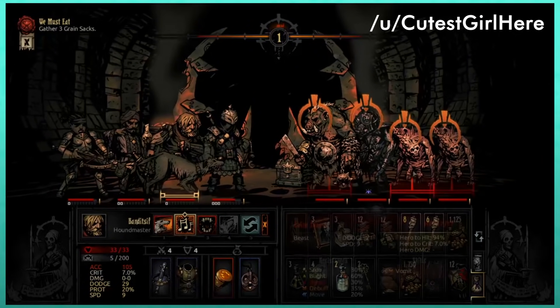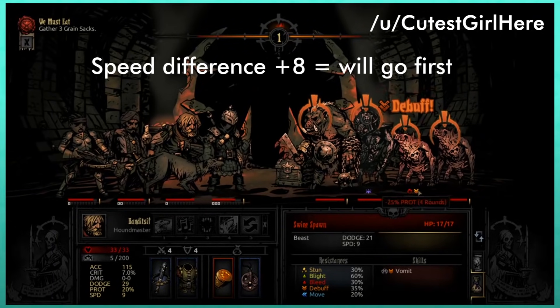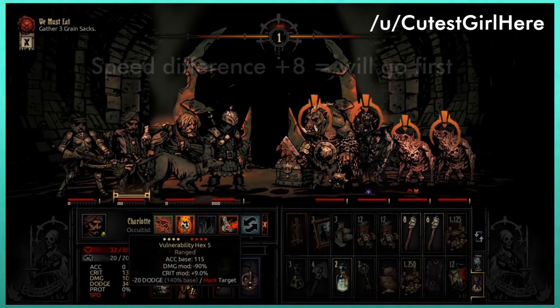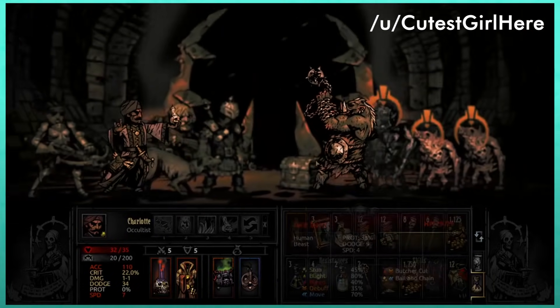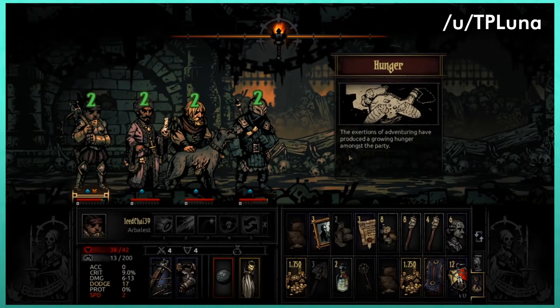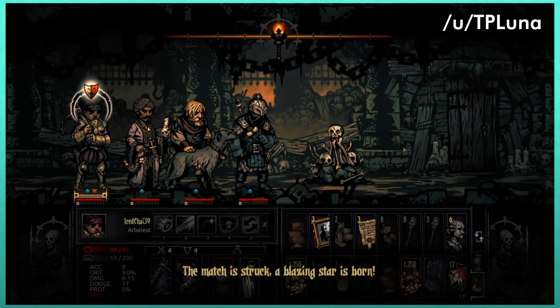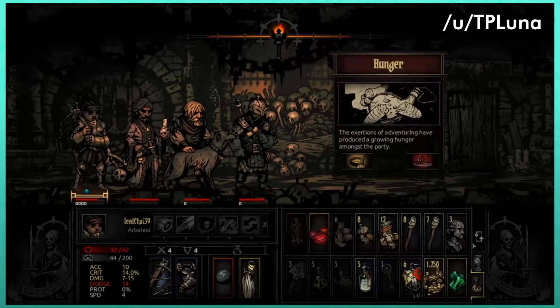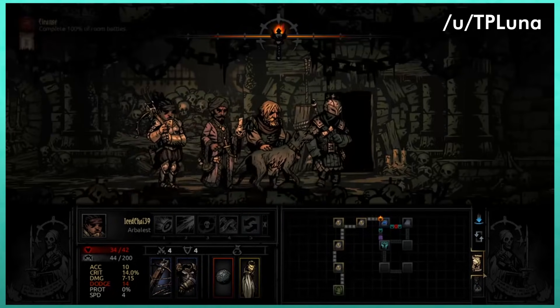A speed difference of +8 ensures your opponent can never outspeed you — though it is a bit difficult to reliably reach that on most heroes. Hunger tiles are generated when the dungeon is made and rarely when you re-enter an explored hall. They stay in the same place and don't disappear, so plan around them when you hit one. You're immune to hunger tiles for two rooms after triggering one or after camping.